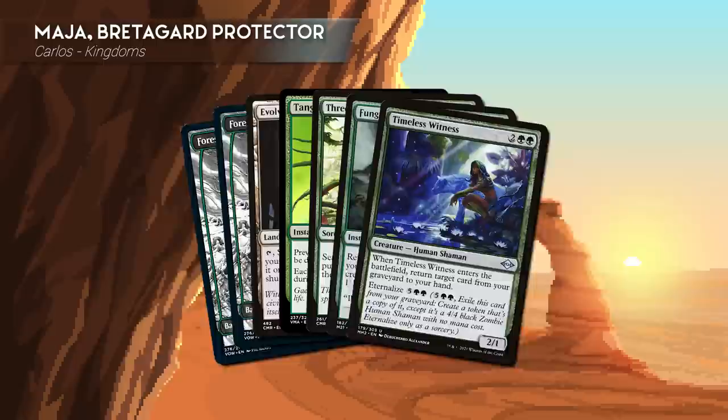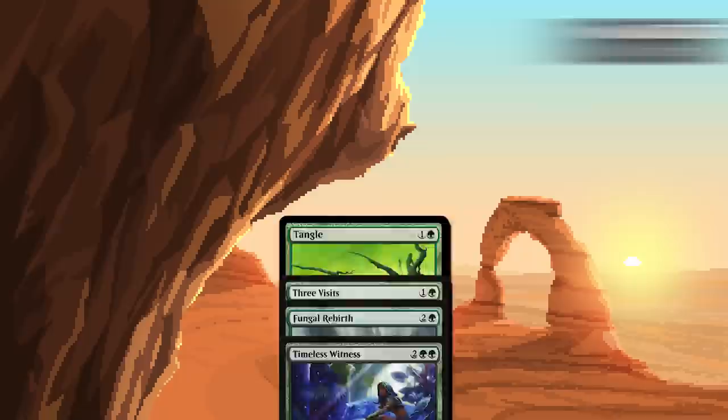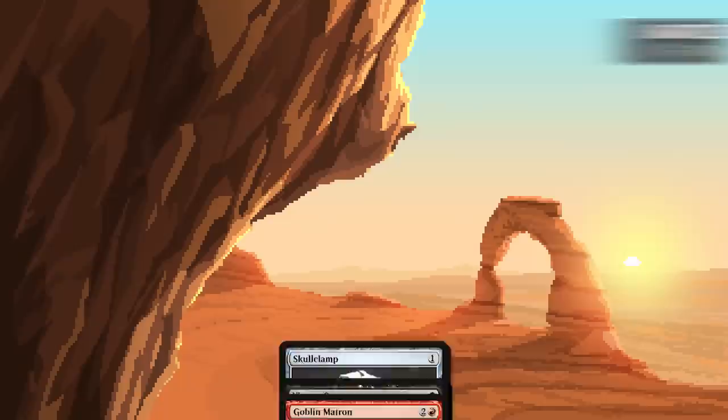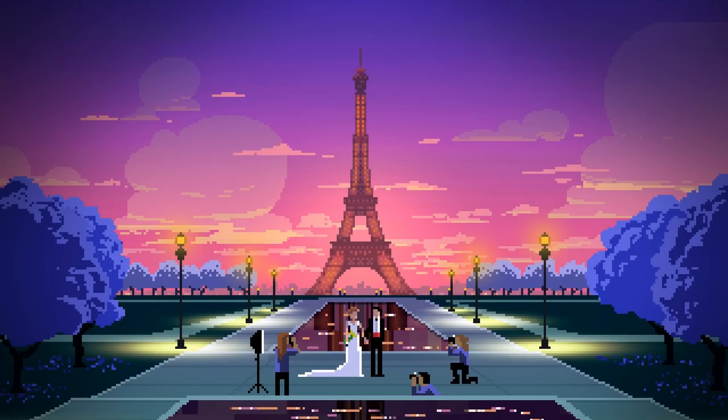Third, we have Carlos from Kingdoms playing Maja, Bretagard Protector. Carlos's starting hand includes two Forests, Evolving Wilds, Tangle, Three Visits, Fungal Rebirth, and Timeless Witness. Fourth, we have EK playing Bartel Runaxx. EK's starting hand includes two Mountains, Myriad Landscape, Skullclamp, Viserysseer, Goblin Matron, and Goblin Ringleader. With that, let's check out some Artisan EDH!